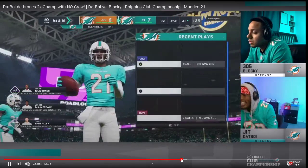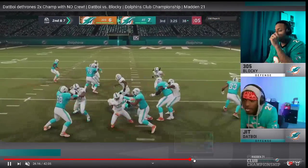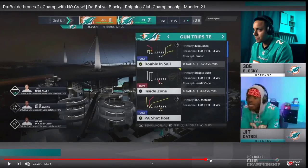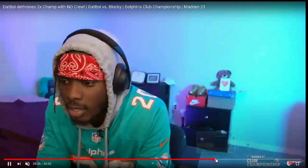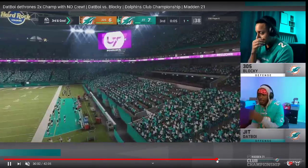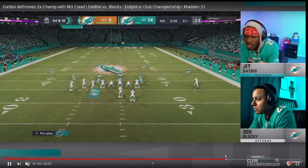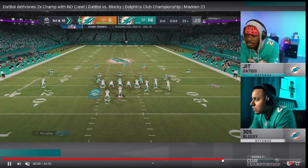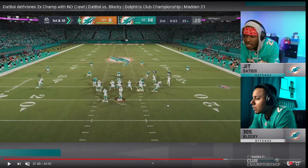In the fourth quarter, Dat Boy took some timeouts in the red zone — I didn't love that game management — but he's able to hold on. Blocky goes back to his basic setup. The bottom line: Dat Boy, through Cover 2 with the 3-rec bluff blitz, Cover 3 mabel change-ups, mabel coverage, and smart user lurking, was able to completely contain one of the best Gun Bunch offenses in competitive Madden 21 — an incredible defensive performance.